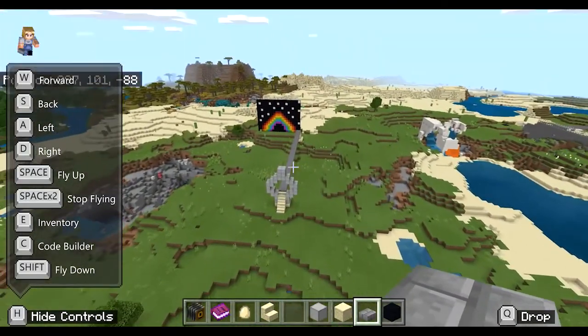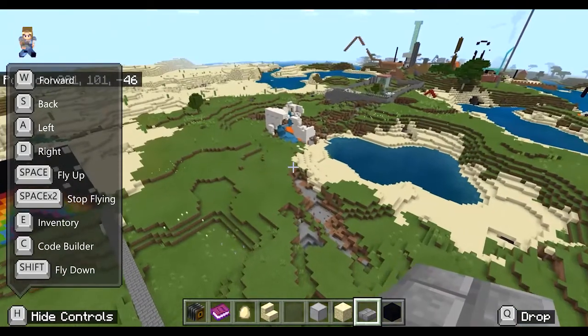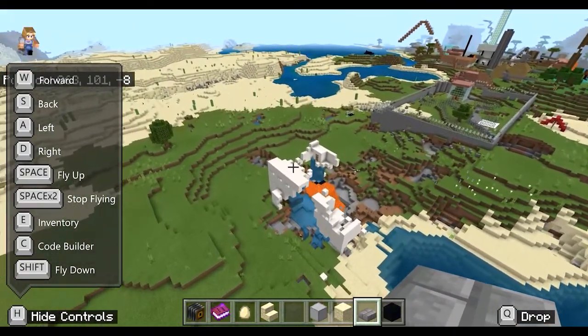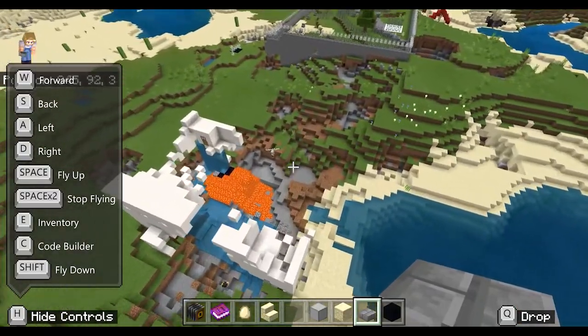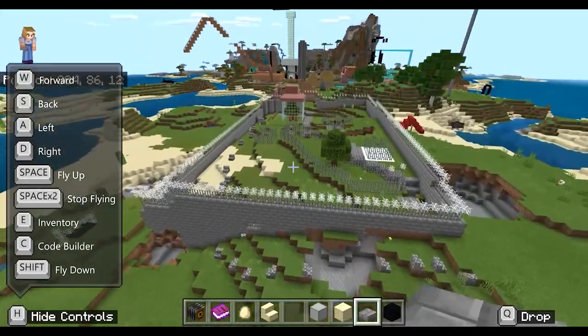Here you can see a little bridge — that's my first ever Minecraft creation, and it's not finished yet, but I'll get there. We've got the big rainbow mural as well. I'm not sure what happened here; I think some kids got a bit excited with the TNT and destroyed whatever that was.